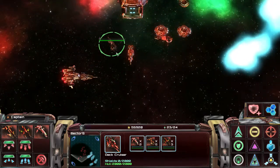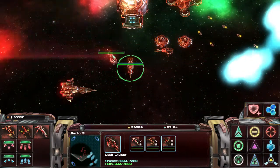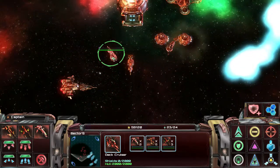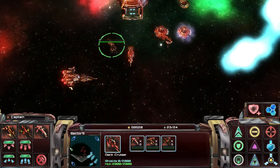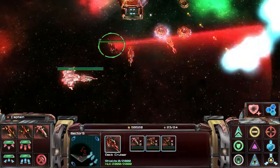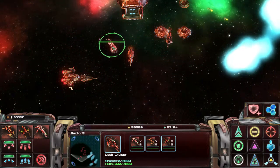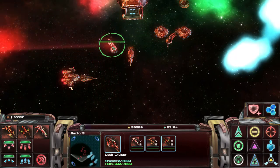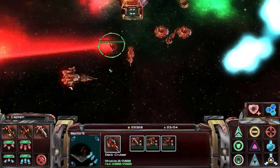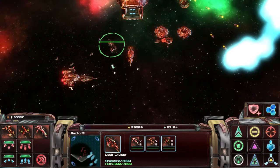Another thing we need to talk about is dormant mode. This ship that I have selected is currently in a different state than the other ships — it is in dormant mode. When a ship enters dormant mode, it loses the ability to move and attack, but it gains twice the view range. You can see here on the minimap that we have a large view range around this ship. By having a ship in dormant mode, you can extend the range at which other ships can fire because they can view further out. Be careful, because when entering and exiting dormant mode, for about 10 seconds the ship is defenseless — no shields, nothing. While in dormant mode, the ship can launch and retract fighters, which makes it possible to use this mechanic to set up ambushes and other tricky situations.